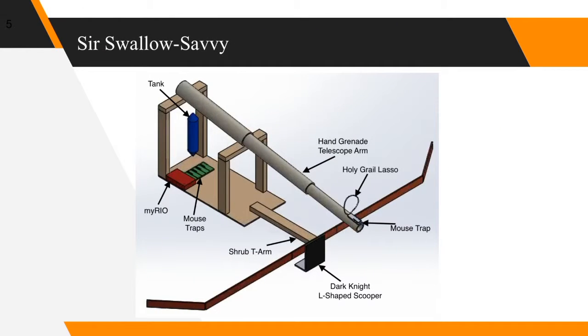Sir Swallow Savvy's main design feature is it combines two tasks into one arm. The shrub T-arm is long enough to reach all the shrubs if it goes straight out, while the L-shaped scooper would retrieve the Dark Knight as the arm is retracted by a motor. Meanwhile, the hand grenade telescope arm is released and slides down to the Beast's Lair, and a clicker sensor sends a signal every time the wall goes by before the solenoid gate at the top releases a Holy Hand Grenade. Finally, the mousetrap at the end sends a lasso flying around the Holy Grail, and when the telescope arm is retracted, the Holy Grail is pulled into the team's zone for the win.